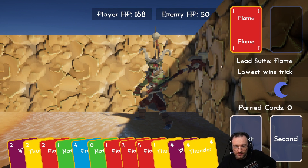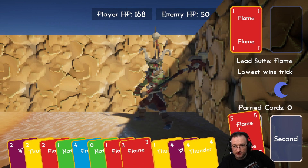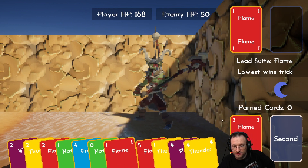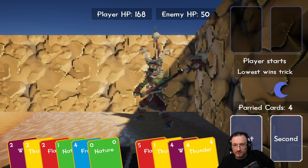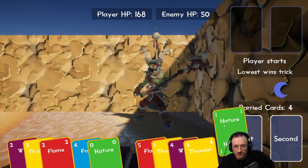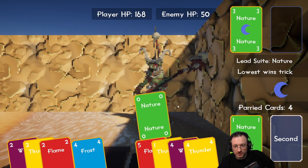Lead suit is flame, lowest wins — we can't go lower, so let's play a five first, unless it's turned around. Let's play a three and then see if it's zero. Then we use the zero. This was already active so this didn't change anything.